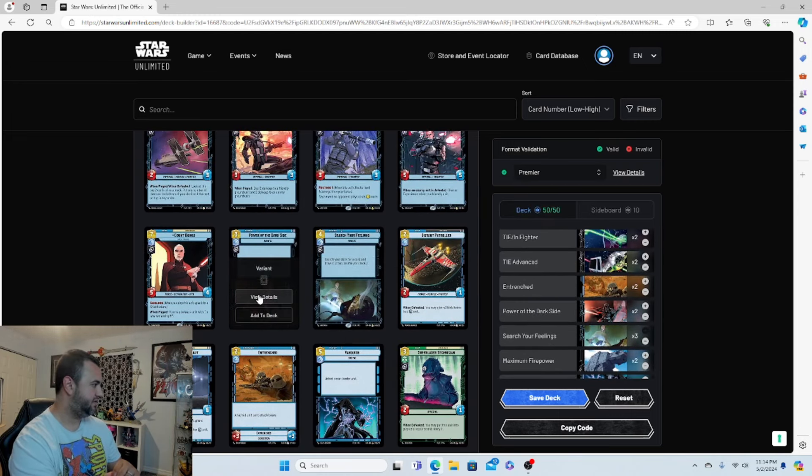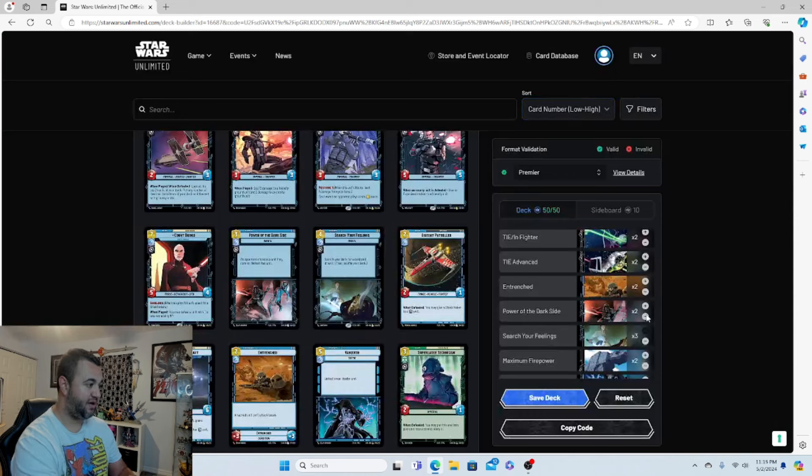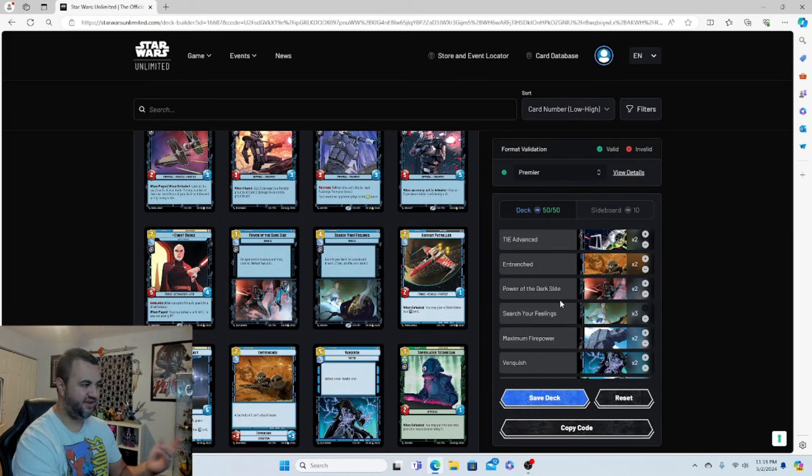Power of the Dark Side is a three-drop event: an opponent chooses a unit they control and defeats it. Self-explanatory forced removal. Two copies of that.